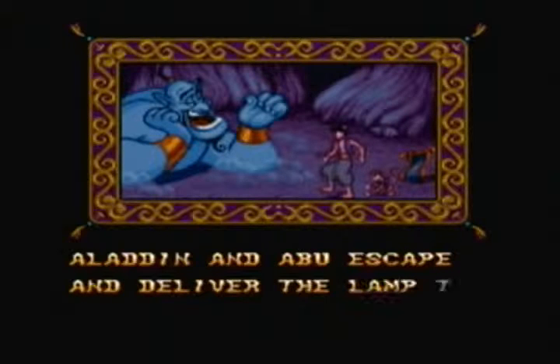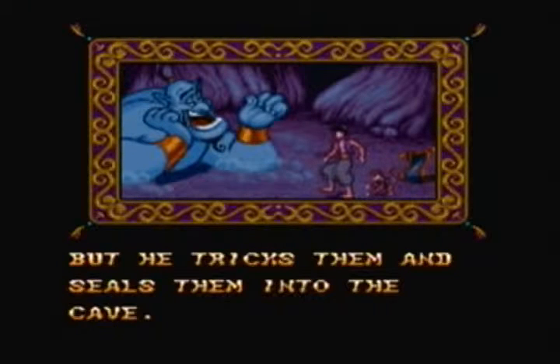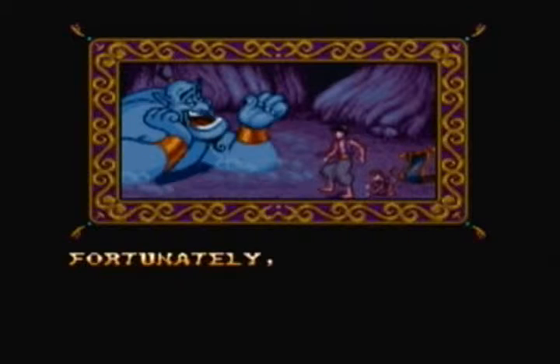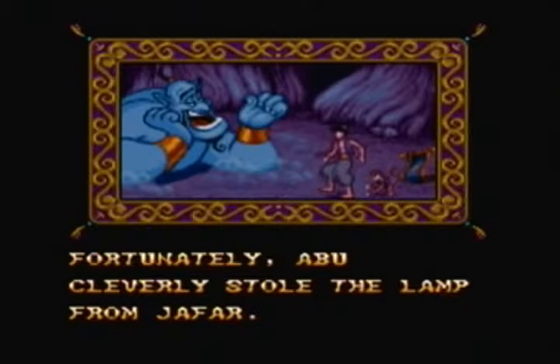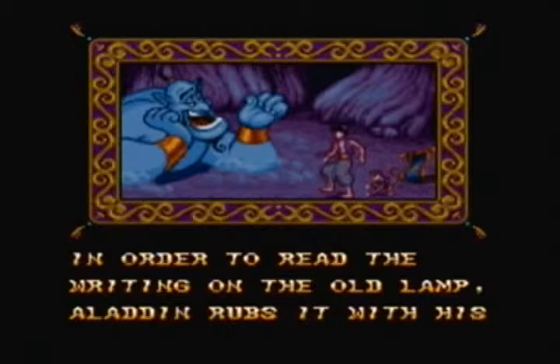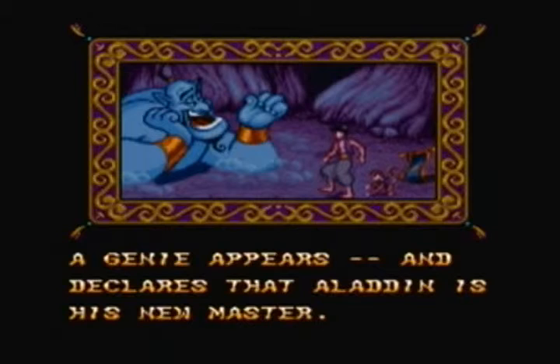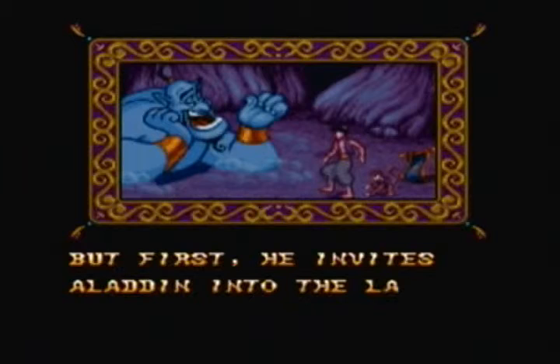Aladdin and Abu escape and deliver the lamp to Jafar, but he tricks them and seals them into the cave. Fortunately, Abu cleverly stole the lamp from Jafar. In order to read the writing on the old lamp, Aladdin rubs it with his sleeve, and poof! A genie appears and declares that Aladdin is his new master. But first, he invites Aladdin into the lamp.